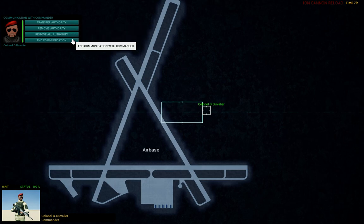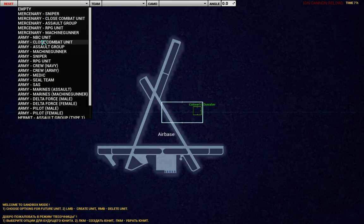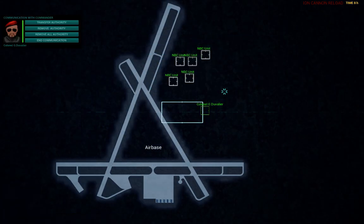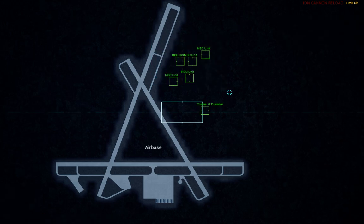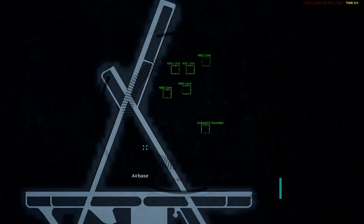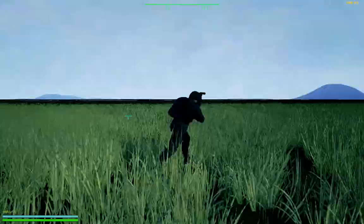If I have some units like soldiers, I can select them, select the commander, select units, and transfer authority to the commander. After that, all of these units are under the commander — the commander controls these units.